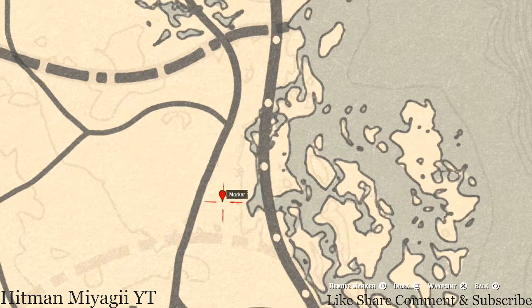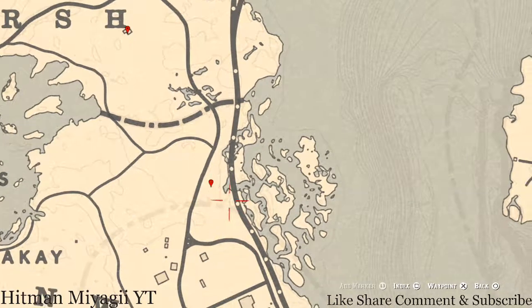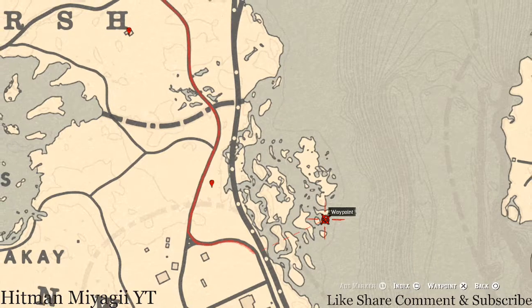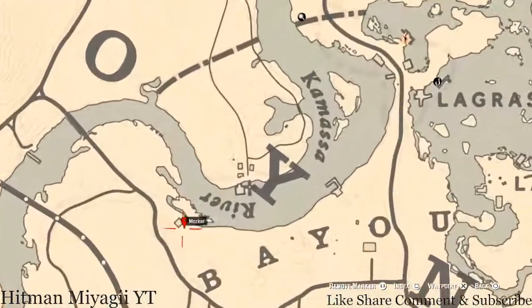Come over here with your metal detector and you will get a random coin — I can't tell you which one because it's randomized. There's also a bird egg over here for this cycle, which is a spoonbill egg. Shoot it down with a varmint rifle or bow using a small game arrow.